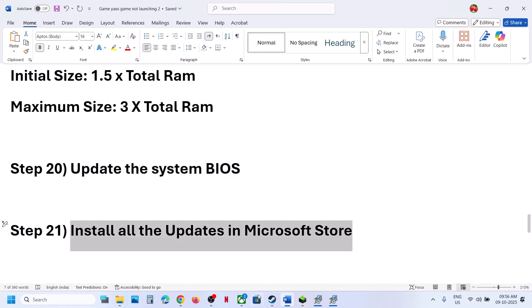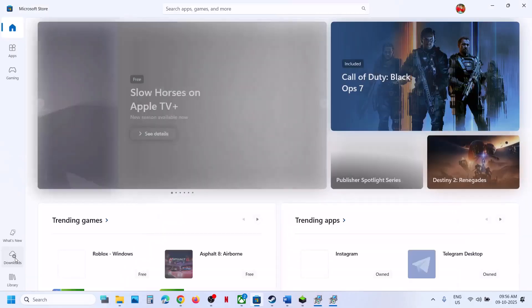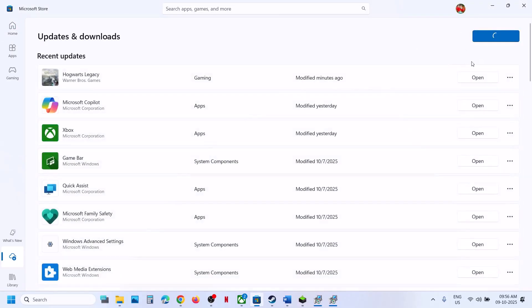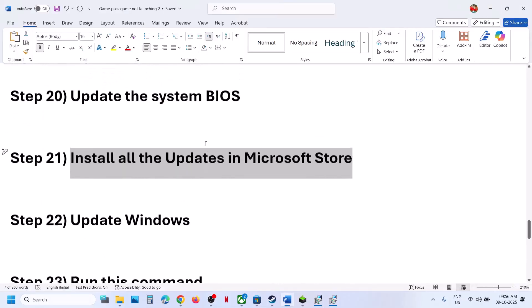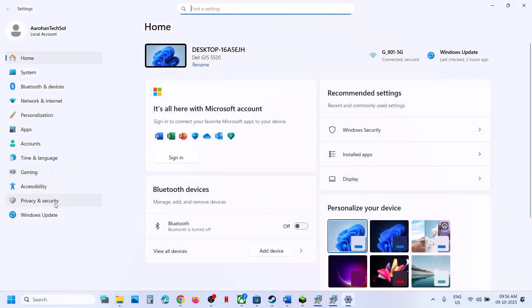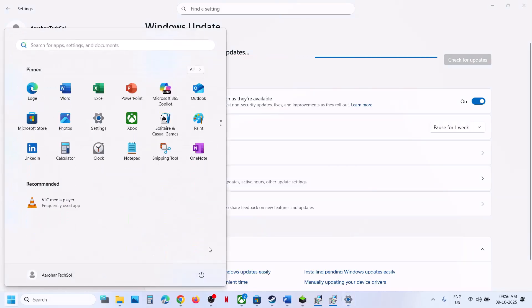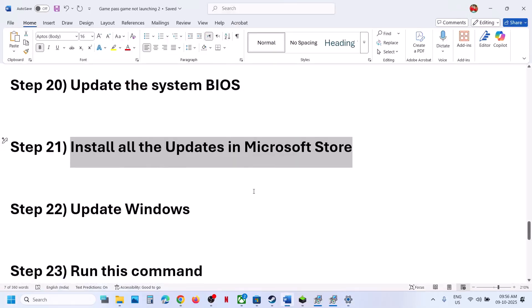The next step is to install updates in the Microsoft Store. Open Microsoft Store, click the Downloads option at the bottom left, click Check for Updates, and if you see Update All, update everything. Relaunch the game. Then update Windows: open Windows Settings, go to Windows Update, click Check for Updates, install all updates, restart and check.